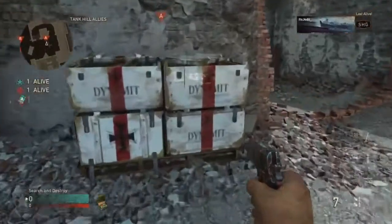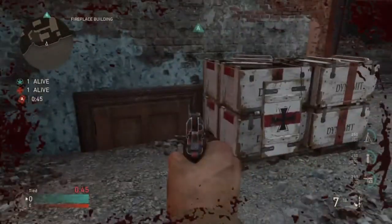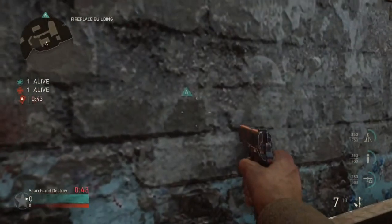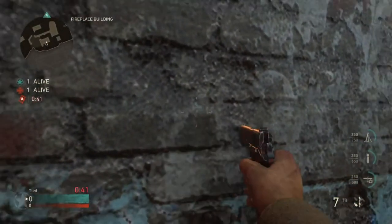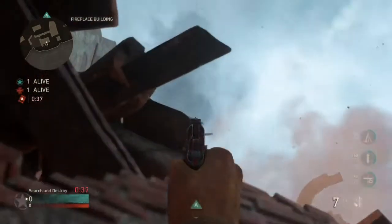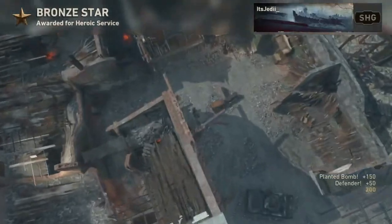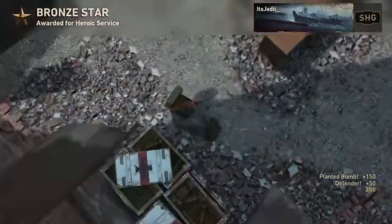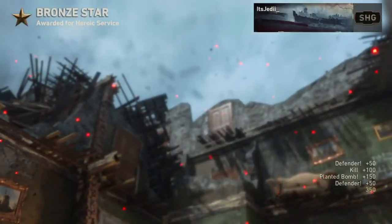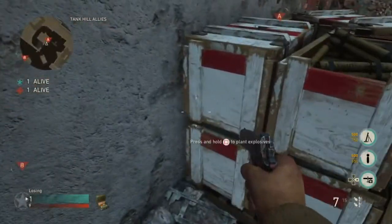Moving on to the A bomb: you're gonna plant where I show you, then run over to the other bomb site and get yourself stuck in this corner. Line up your bottom pistol crosshair — I used the 1911 — with this mark on the wall in front of you, then aim straight up and throw your knife for a really nice aerial kill cam. Unfortunately there's no way for any equipment to be placed on the bomb to let you know the enemy's near, so you'll just have to have a teammate watch.